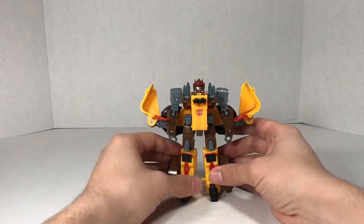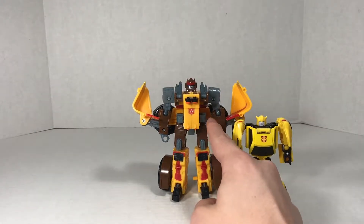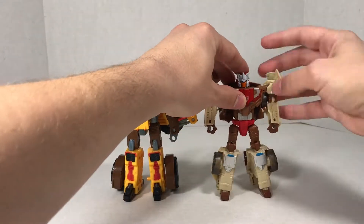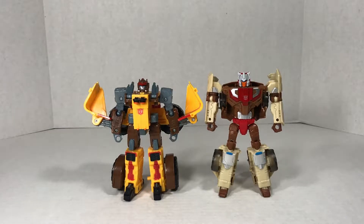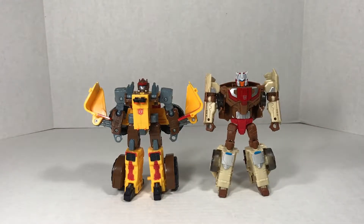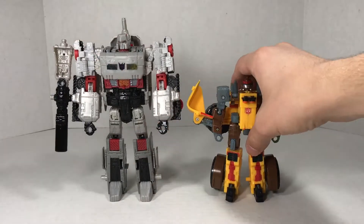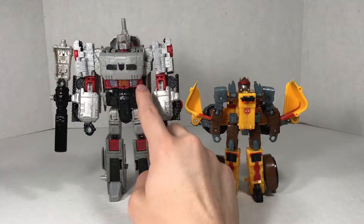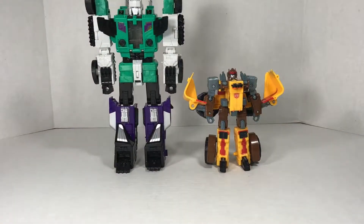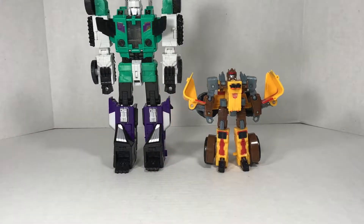Now it's time for some robot mode size comparisons. Here he is with Legends-class Bumblebee, and Bumblebee comes up to about those gray pieces in his lower torso. Deluxe-class Crumdome is now much taller than Landmine, though Landmine certainly has more mass to him - Crumdome is about half a head taller. We got Voyager-class Megatron right here, and Landmine is about around Megatron's chest. Landmine comes up to a similar place on a Needing-class Six-shot - in the middle of that skirt panel he's got going on.